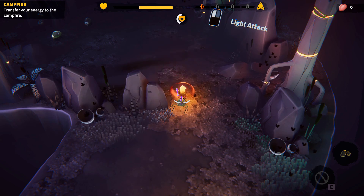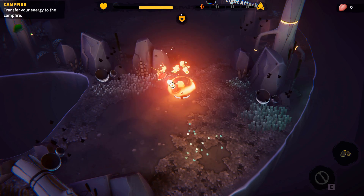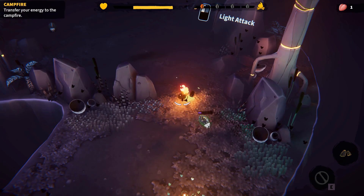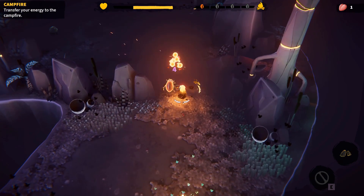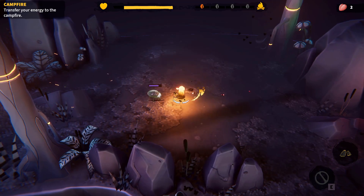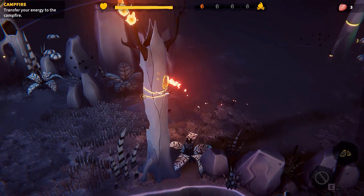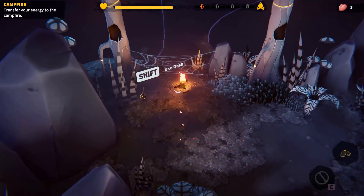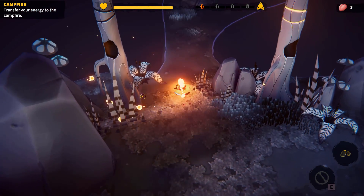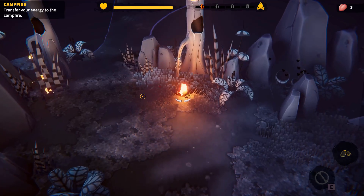Let's start attacking. I'm not very good at dealing with these guys, apparently. I believe this is meant to be played with a controller, which should make things a little bit simpler in terms of directional attack. I think we do have a power attack as well, but we probably haven't been introduced to that just yet. Shift to use dash.